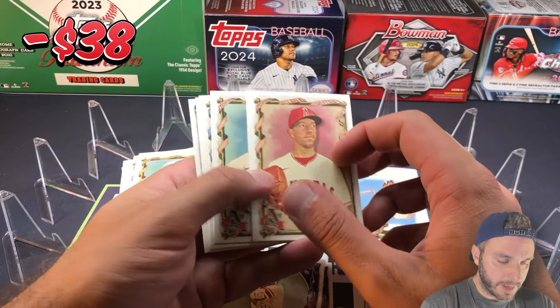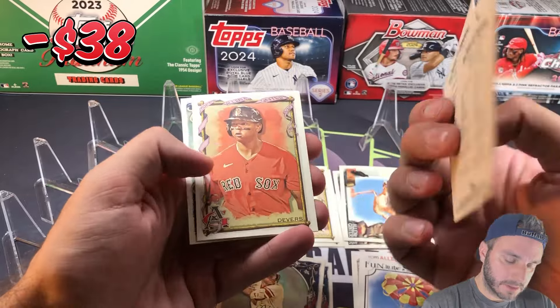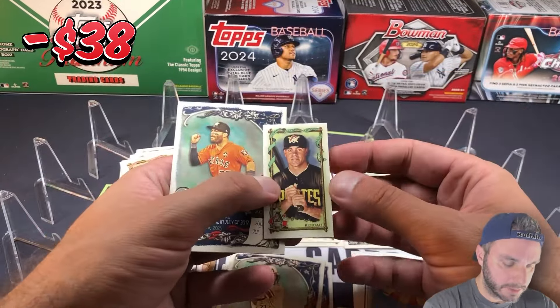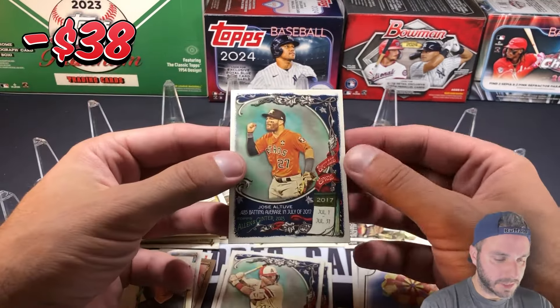Tyler Anderson, Frankie Lindor, Cory Lee. Rafael Devers — the mini is turned around. Jason Kendall. And Jose Altuve.